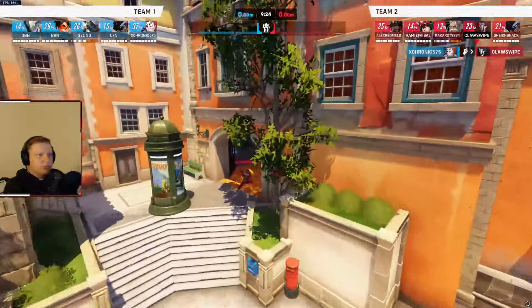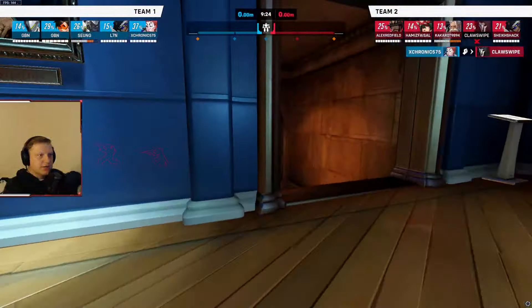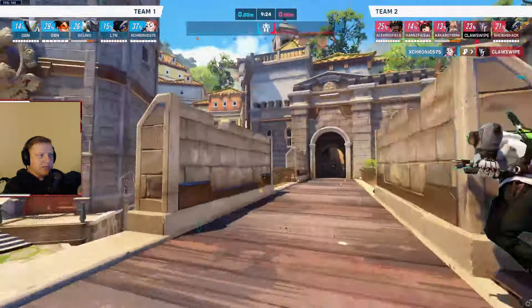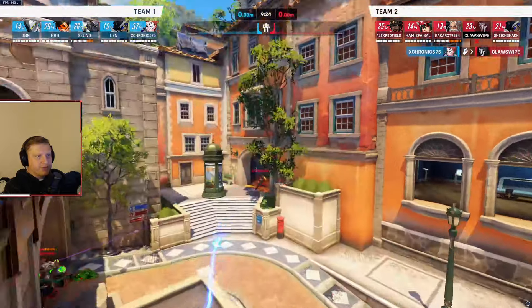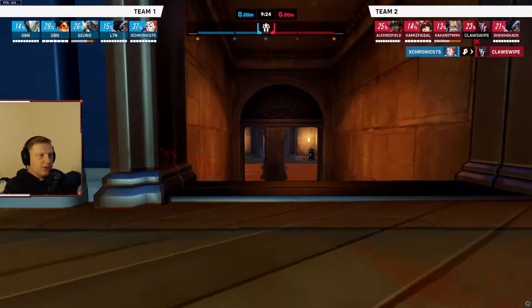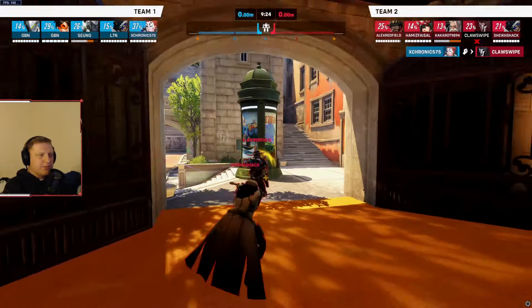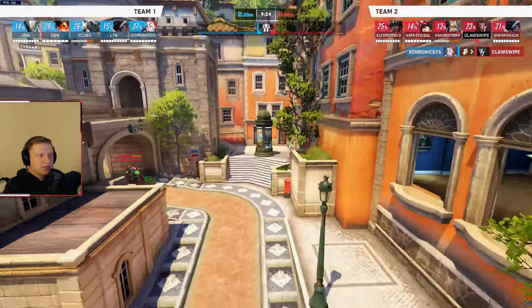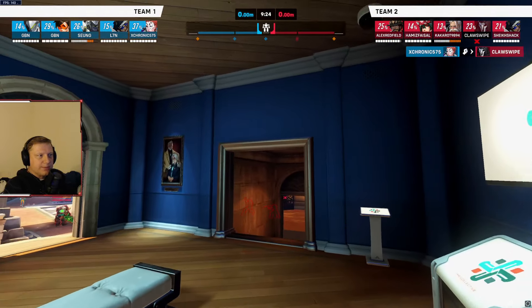If you jump with the Winston, I wouldn't go there — I'd probably fade over to here and use this space. If you do that at the same time he jumps, it's not going to be the exact same time unless you're coordinating, but you wait for him to jump and then fade over here. While he's in there, shoot a damage orb at them — or a healing orb for your Winston — but I'd probably shoot a damage orb because they're not going to be looking at you, they're going to be looking at him.